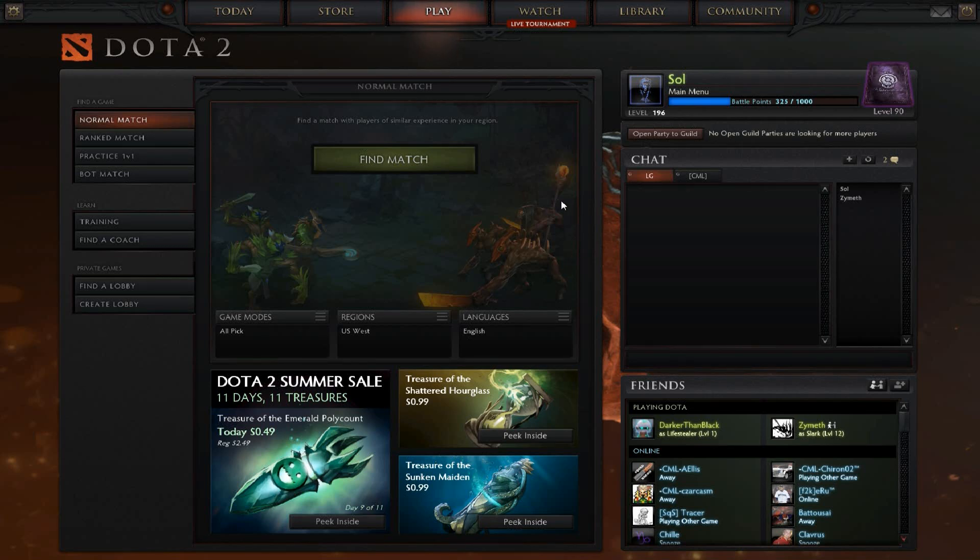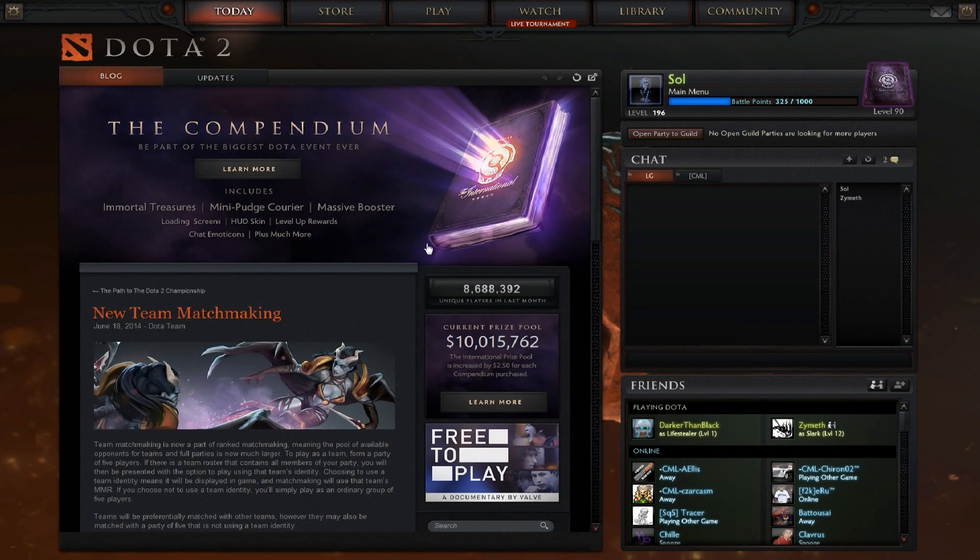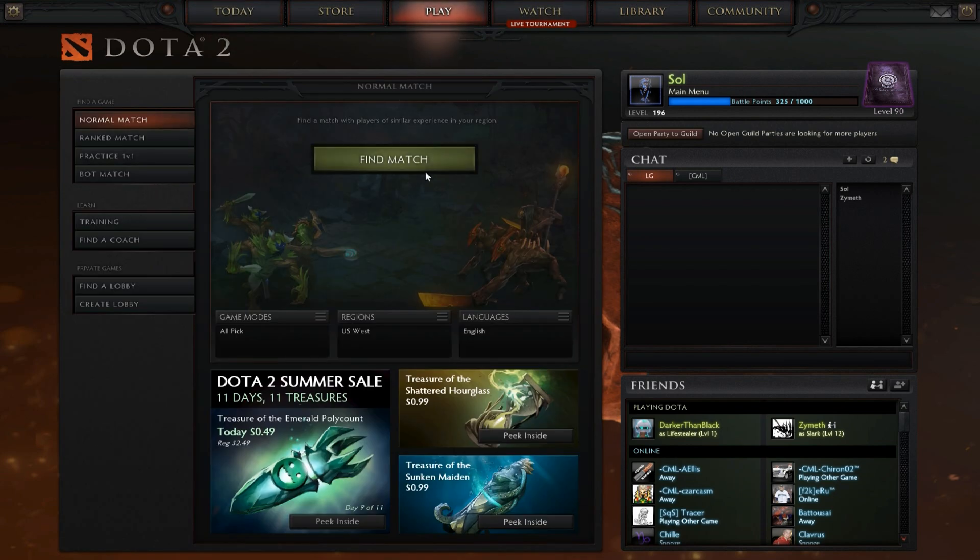Hey guys, I'm going to show you how to get the All Random Deathmatch mode in Dota 2. First, what you're going to want to do is open the game — this is what it'll look like when you open up. Then you want to go to the Play tab and you want to go find a game.